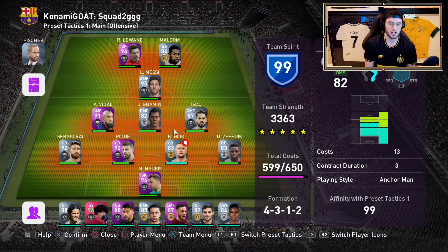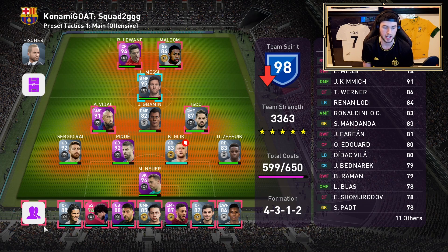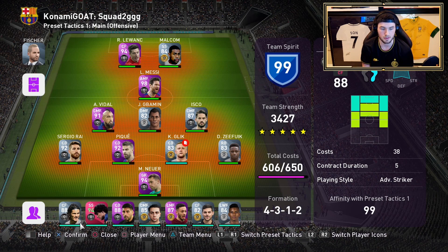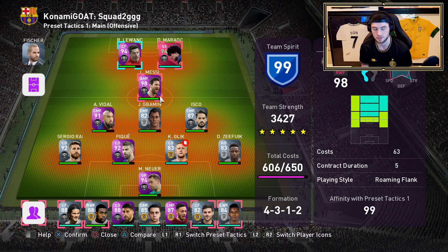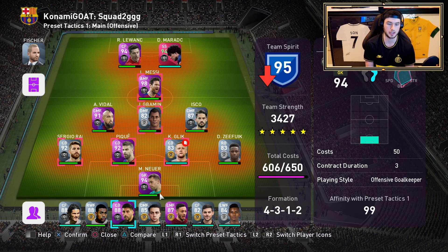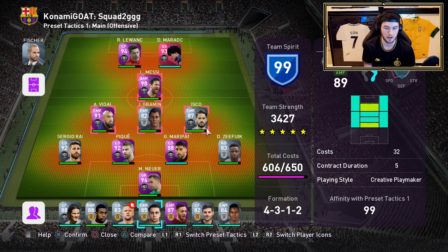Comments have been asking why I'm keeping this Messi when I have a better version of Messi, and the answer is very simple. I'm using him to make sure my fitness squad is a lot better. I could convert Messi to get him to a 99, but for me it's more valuable to have him fluctuating in the fitness squad - that's kind of why I've been doing it for anyone asking.